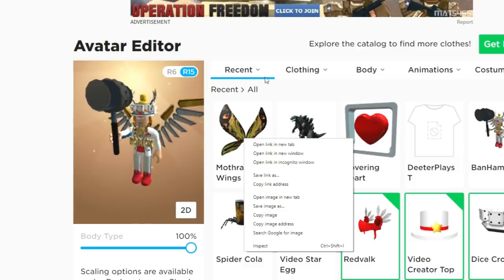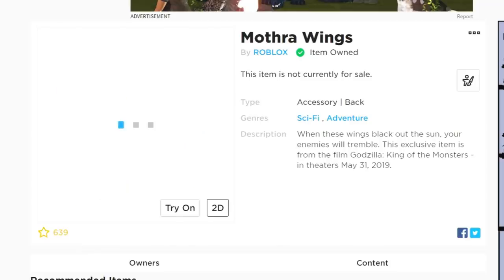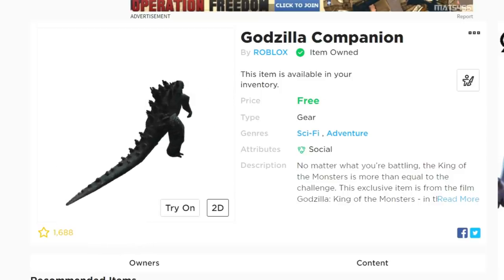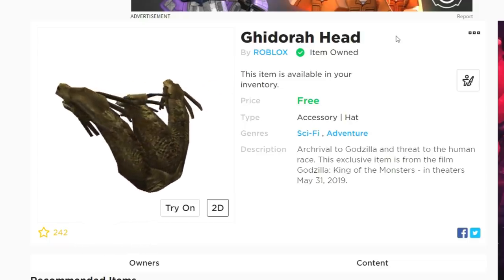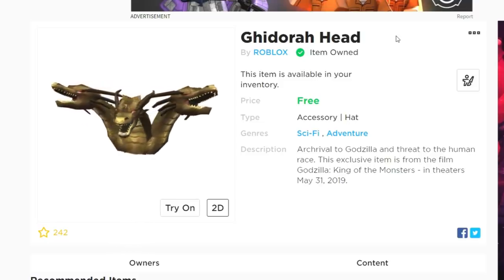So that's actually three items total — one with the promo code, plus the companion and the Godora head. I really like the Godora head of all of these, but they're all pretty cool. We got free wings, a free companion — the Godzilla companion is just a gear item so you can look cool with it but you can't actually bring it into games. The Godora head is actually my favorite. Which ones do you guys like? If you're new here, would love to have you subscribe and hit that notification bell. Thank you for watching — peace!